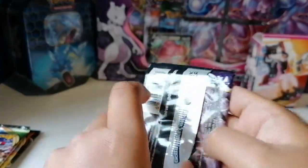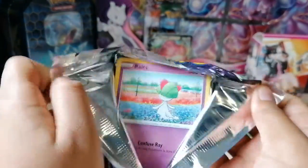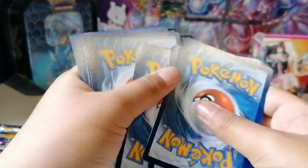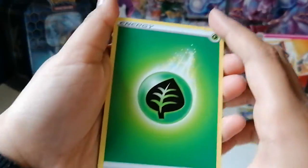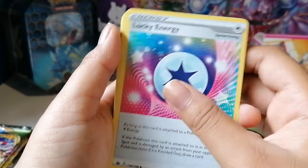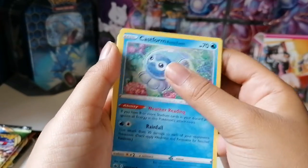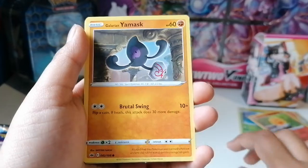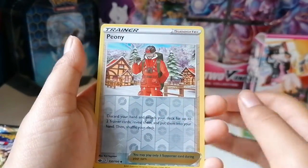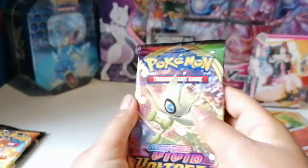Next Chilling Reign pack. Hopefully you guys are enjoying the video, and if you are, please consider leaving a like. Four to the front — we have a Leaf Energy, Rapid Strike Gloves, Lucky Energy. Porygon2, Roselia, Castform Rainy Form, Snoover, Galarian Yamask, Peony, and a Milotic for our rare. Nice.